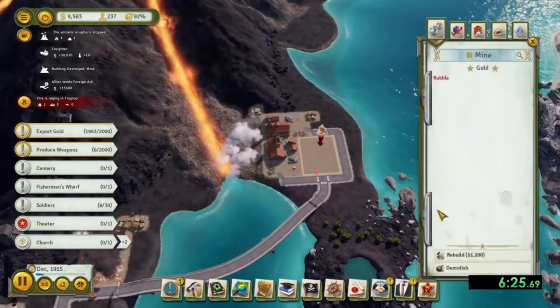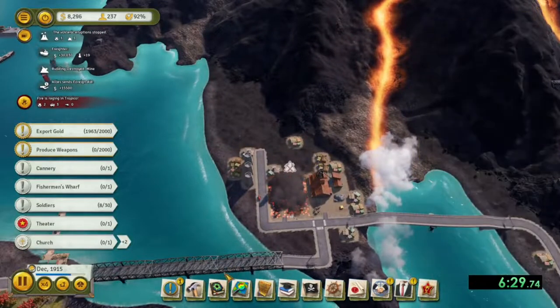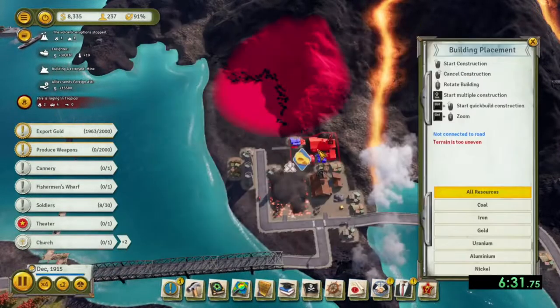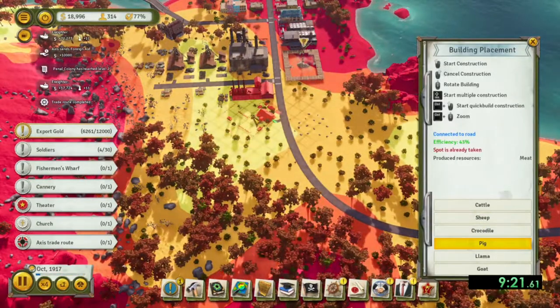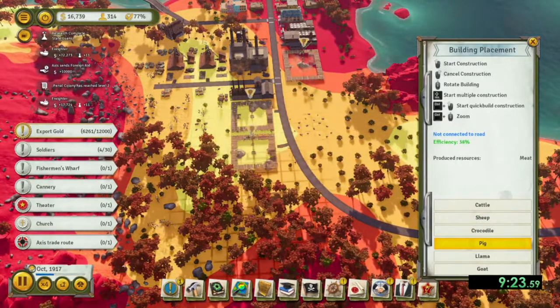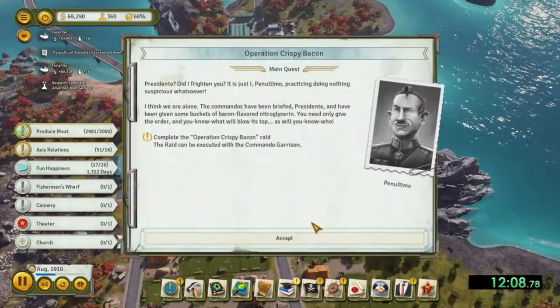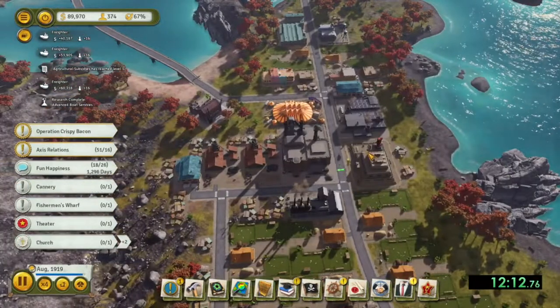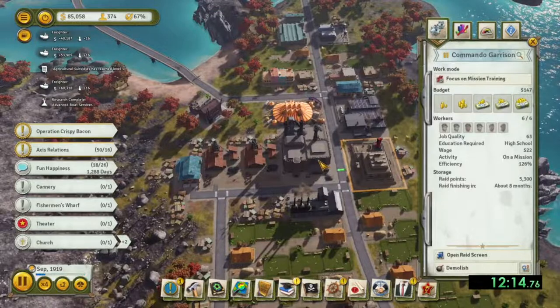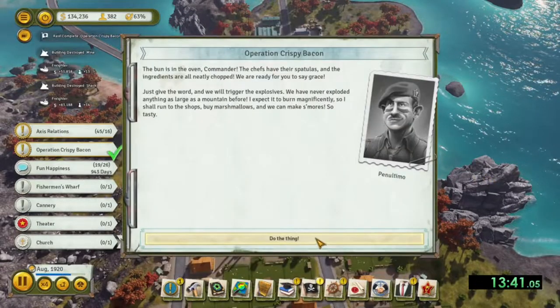Once you get about halfway through the 12,000 gold export quest, start building eight pig ranches, as there will be a meat main quest that you will need to complete. Complete the crispy bacon raid where you use the rubber that you had been storing from the import trade route, and you will complete this scenario.